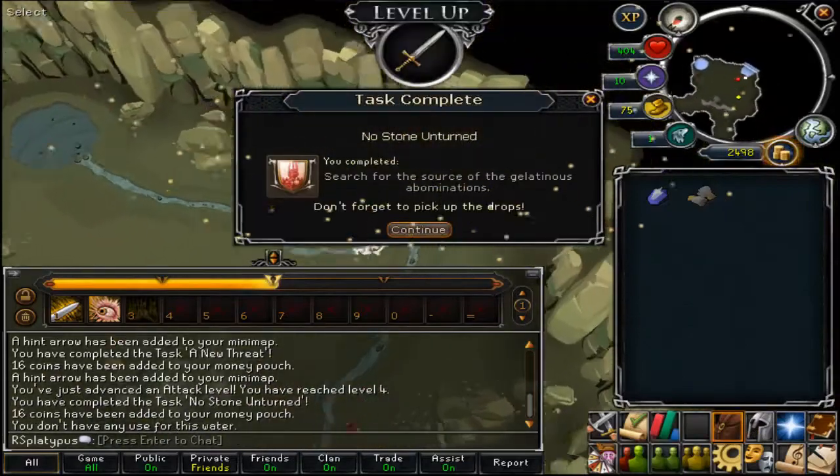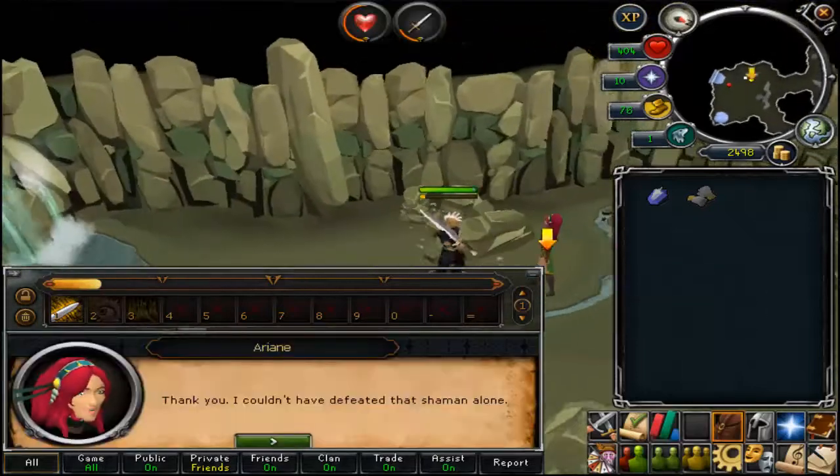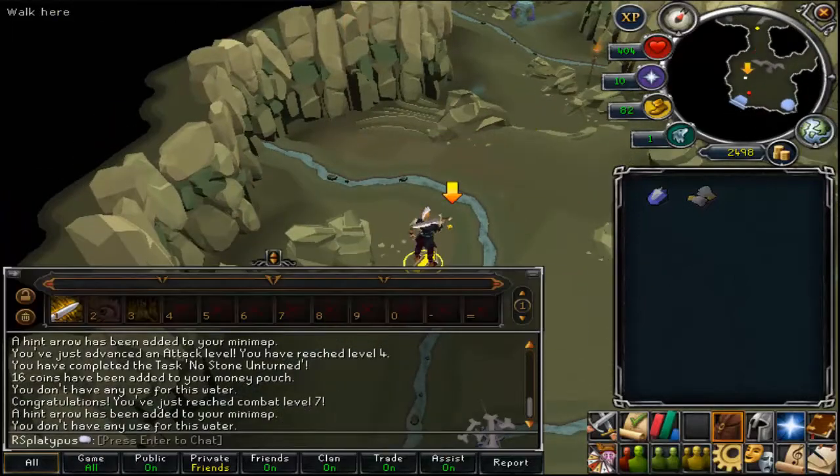So you're going to run up to the back and destroy the monster or attack him. Once again you're using your ability bars such as one, two, and three on your keyboard, or whatever you set it to, and that'll allow you to do abilities.